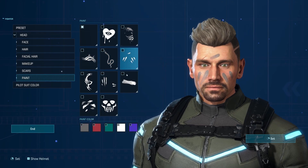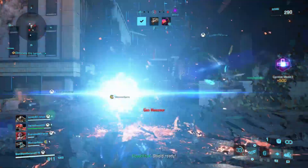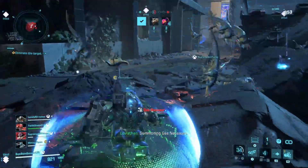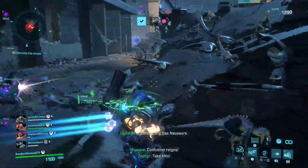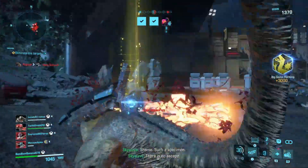Before jumping into the game, you'll have an opportunity to customize your character with some basic customization. Exo Primal is a team-based competitive story game essentially, and your mission is to complete various objectives in the war games. The faster your team completes these objectives, the higher your chances of winning.